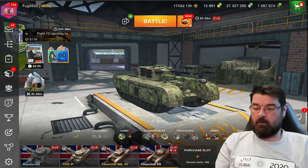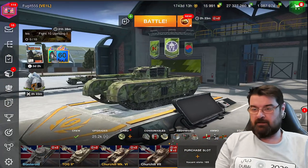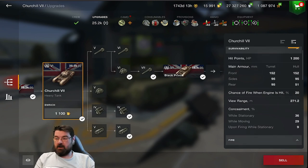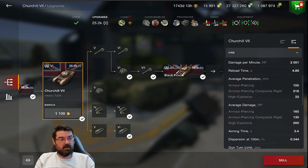This is the Churchill VII - a British heavy tank sitting in the tier. Upon first look you think wow, it looks nice and beautiful, but then you start looking at it with all the top stuff. Hit points: 1200, not bad for a tier 6. Armor: turret frontally 152mm, hull frontally 152mm - not bad. Sides 95mm on both. Rear 95mm on the turret, 51mm on the hull rear. View range 271 - not bad either. DPM 2000.